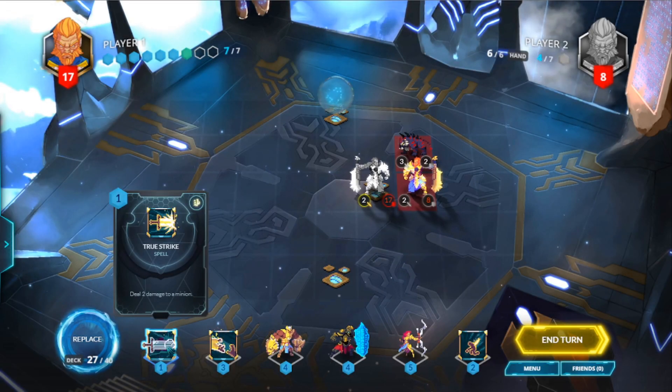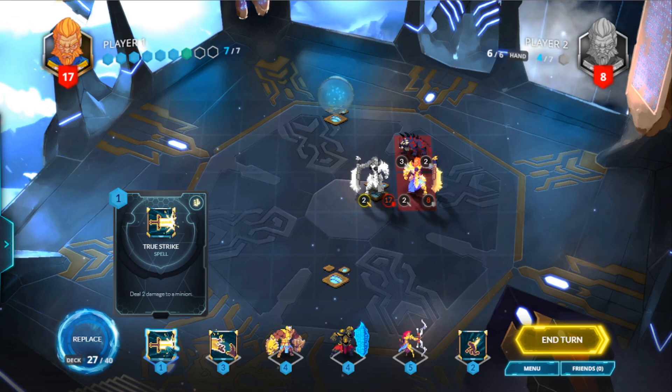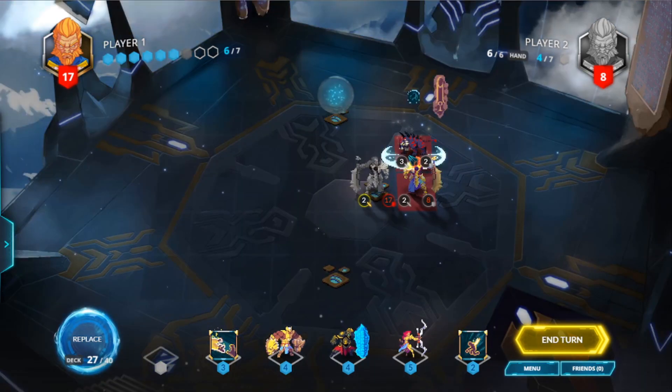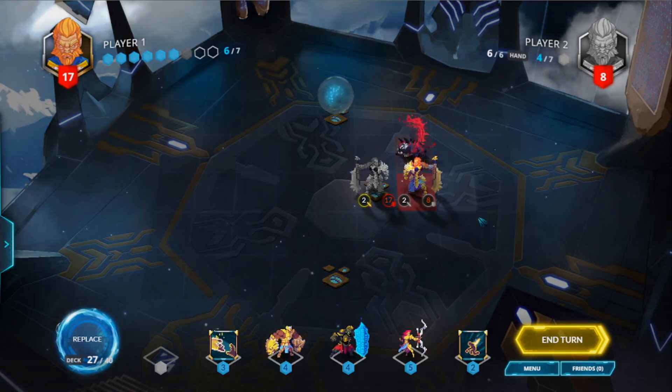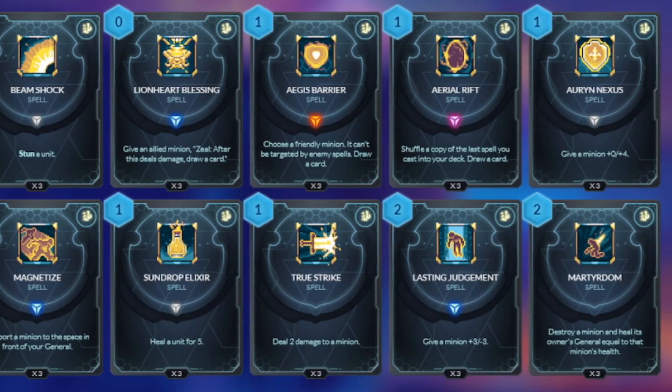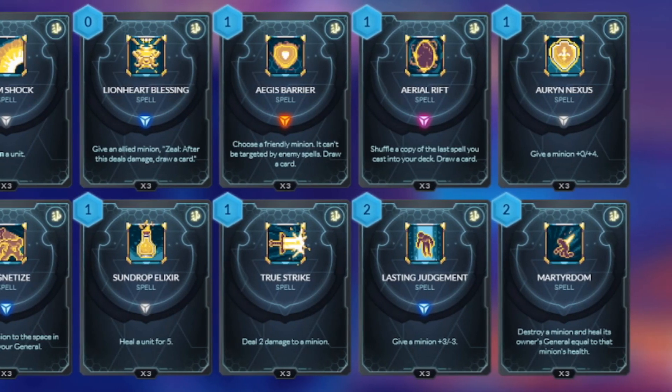The next card type is the spell. If you have enough mana, you can spend some to cast the spell. These are single-use cards with a wide variety of possible effects, such as healing or damage, buffs or debuffs, destroy or transform effects, card draw, and more. Once resolved, it goes away.